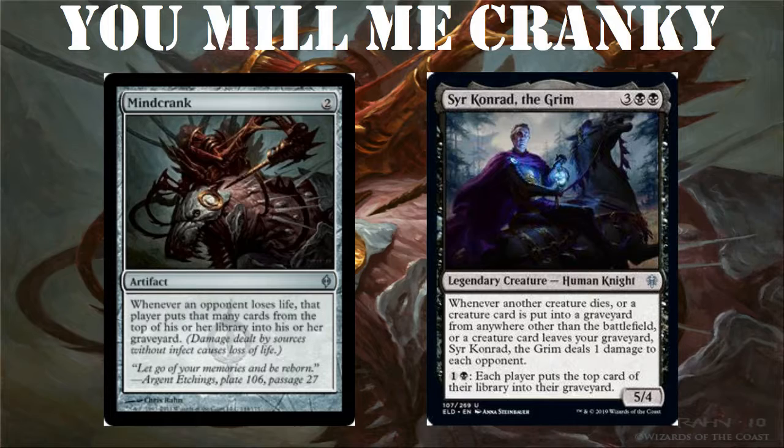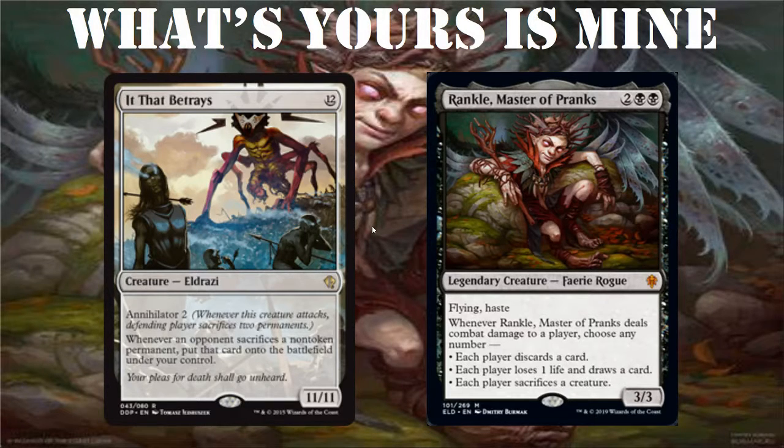Next we're going into 'What's Yours is Mine.' We have It That Betrays and Rankle, Master of Pranks. For twelve mana you get an 11/11 Eldrazi with Annihilator 2 — when this creature attacks, the defending player sacrifices two permanents, and whenever an opponent sacrifices a non-token permanent, put that card onto the battlefield under your control. Rankle, Master of Pranks costs two generic, one black, one black; you get a 3/3 Faerie Rogue with flying and haste. When Rankle deals combat damage to a player, choose any number: each player discards a card; each player loses one life and draws a card; each player sacrifices a creature.